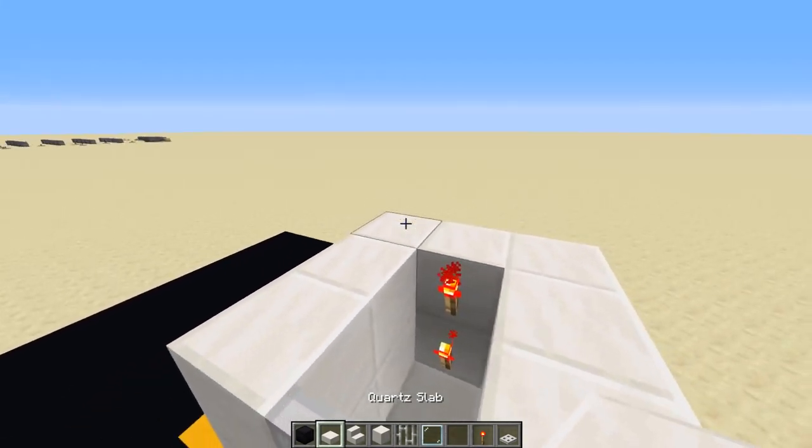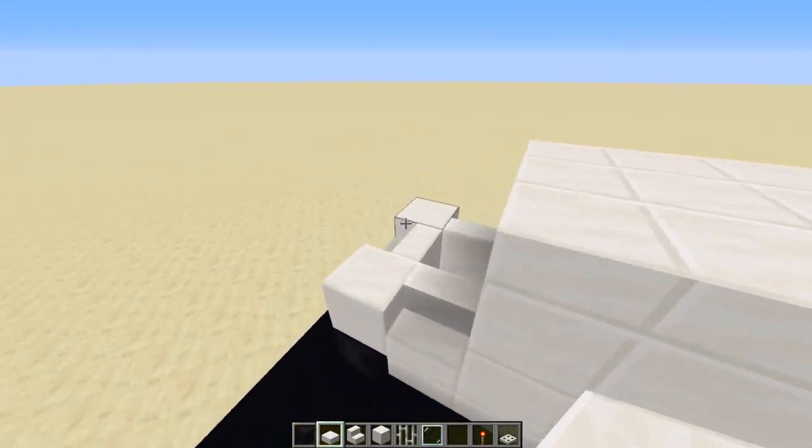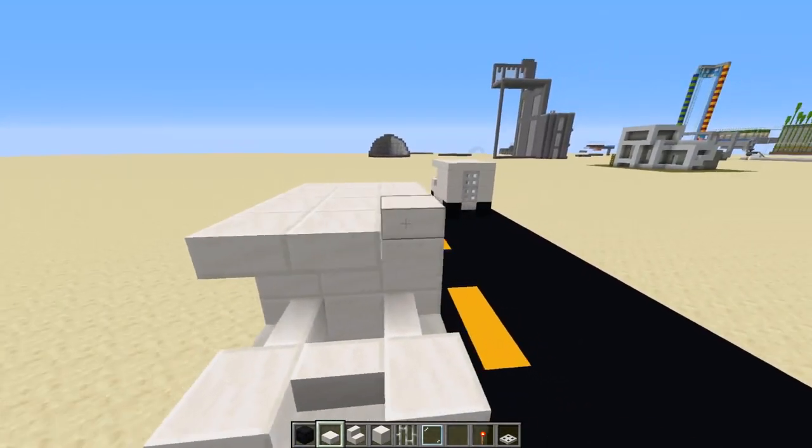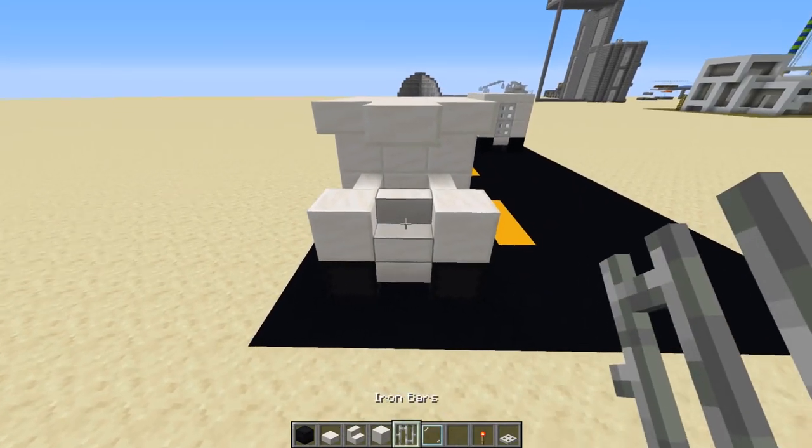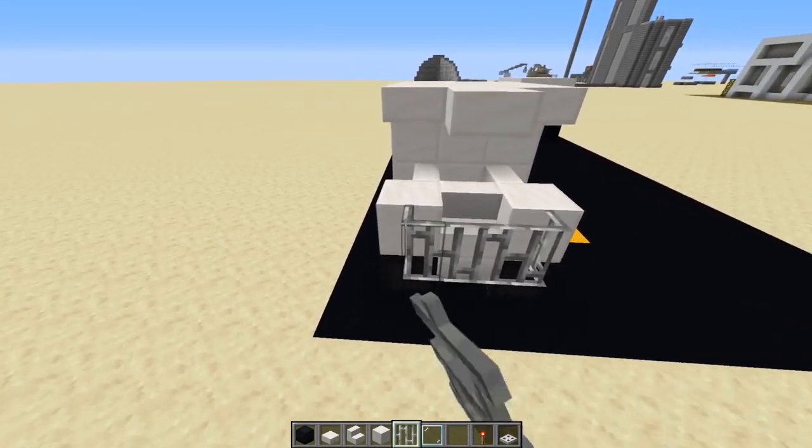Take quartz slabs and fill up the top. On the front end of the truck, take the slabs and pull them all the way out. You can fill it like this or get rid of these blocks — that's how I'm going to do it. Then take iron bars, three iron bars, and place them like this.